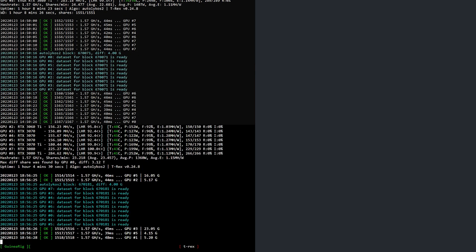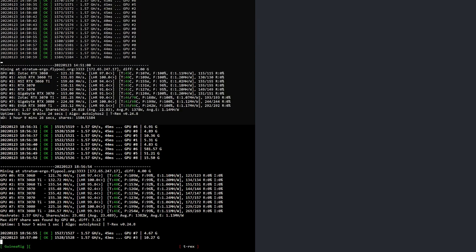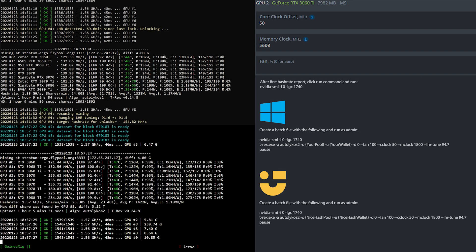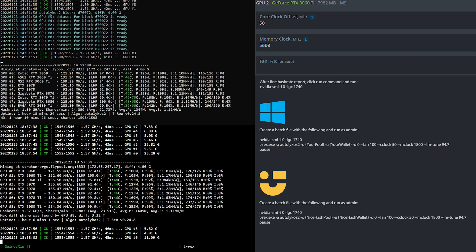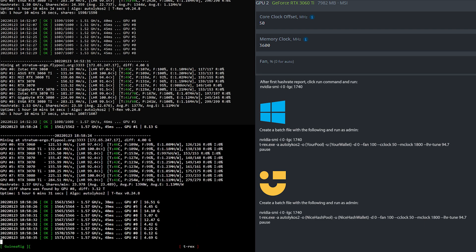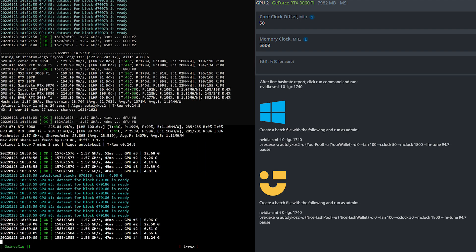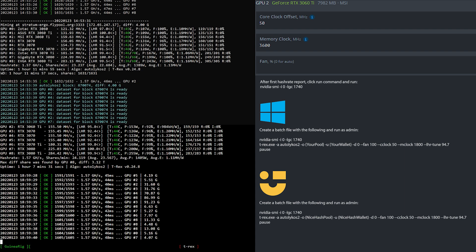Now let's have a look at the overclock settings for the RTX 3060 Ti LHR with Hynix memory revision 2. In HiveOS I set the core clock to 50, the memory clock to 3600, and then I fire off the Nvidia SMI command as shown here as soon as the first hash rate has been reported. If you're using Windows or NiceHash unmanaged, simply create a batch file based upon what you see here.